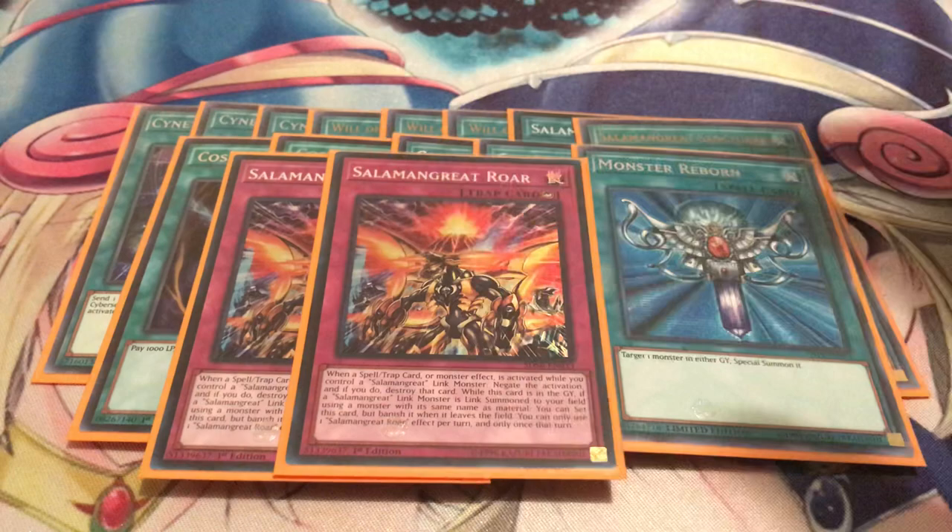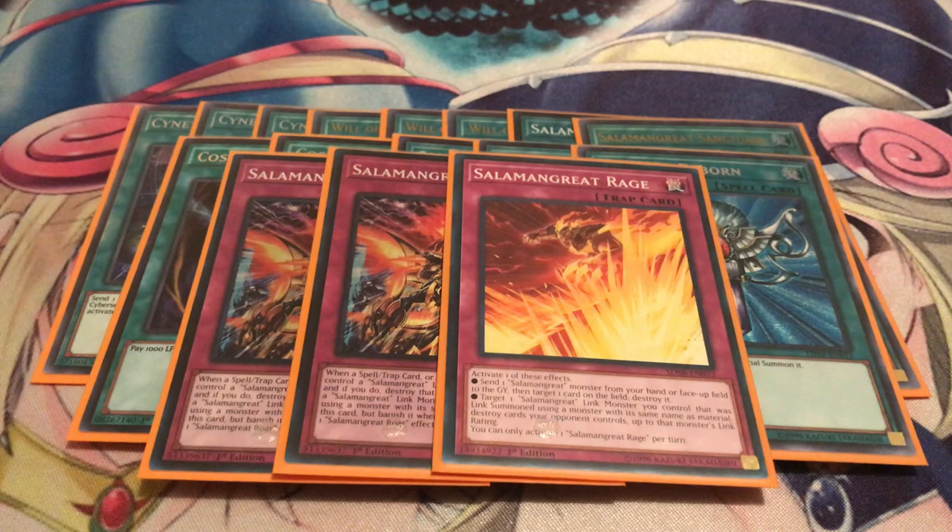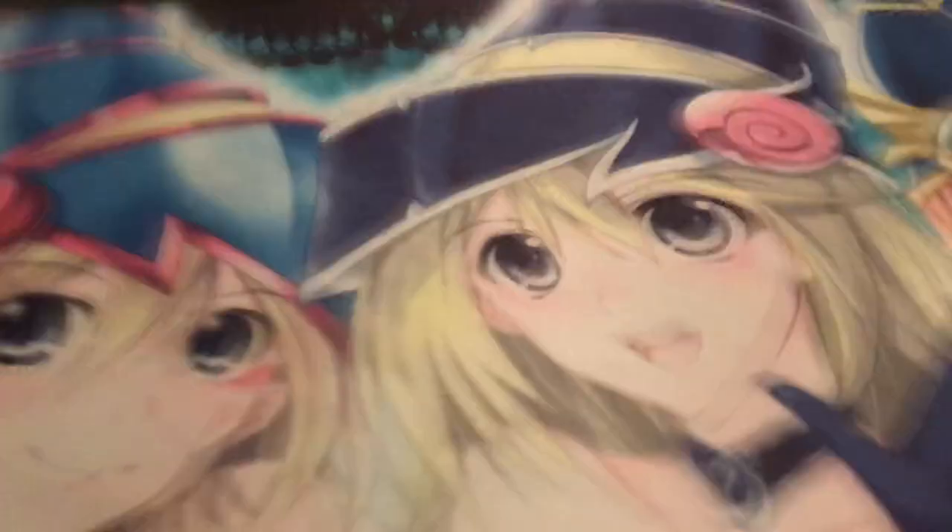Moving on to traps: I'm running two copies of Roar and one copy of Rage. The reason for two Roar is that it has self-recursion but you have to banish it, so I always want to have a backup just in case. And Rage is also recurrable, so that's nice. I'm not running Pot of Desires — every time I run that card it doesn't work well for me, especially because you do have quite a few one-ofs in this deck and you don't want to lose them.